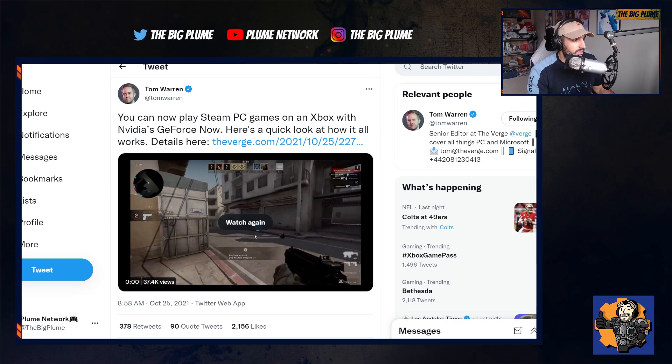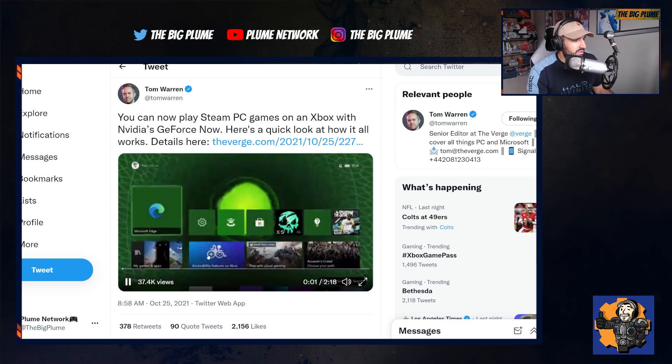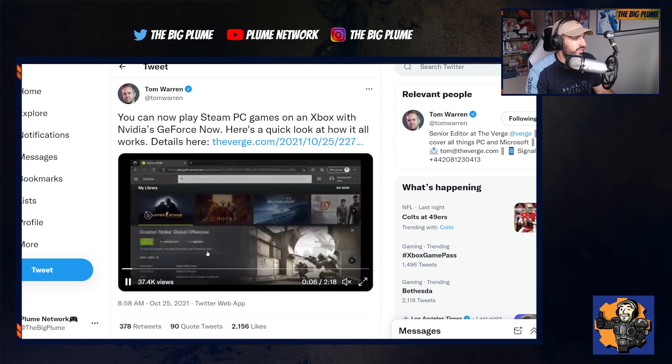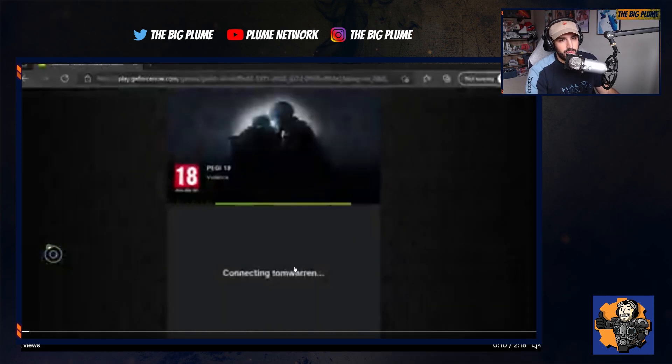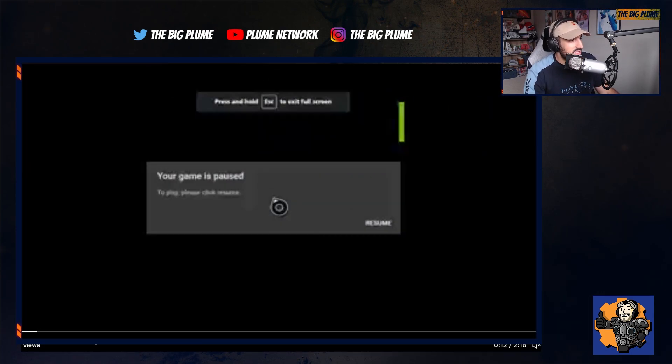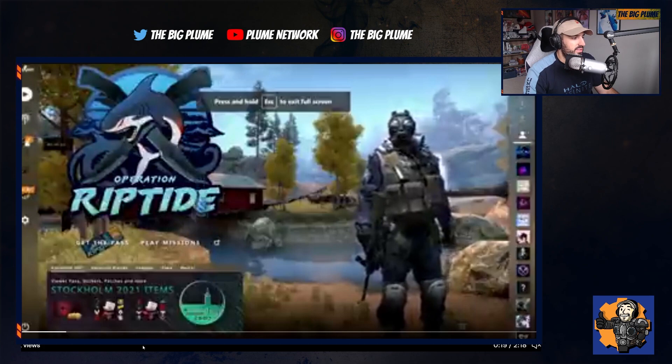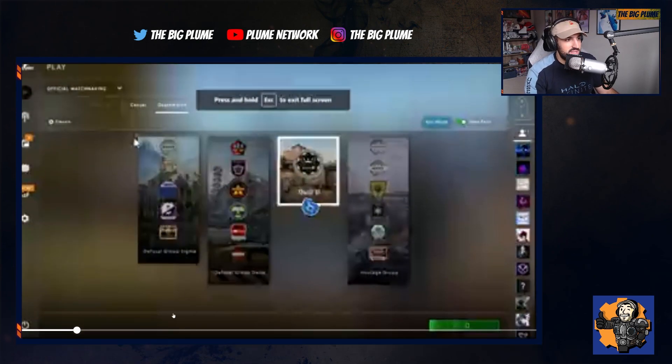There's a tweet from Tom Warren, who is actually able to do this, showing off how it works — going into the browser, going to GeForce Now, and then loading up a game and being able to play. The video quality is a bit rough since it's through Twitter, but it is working properly. He is playing Counter-Strike: Global Offensive, which is a major PC game.